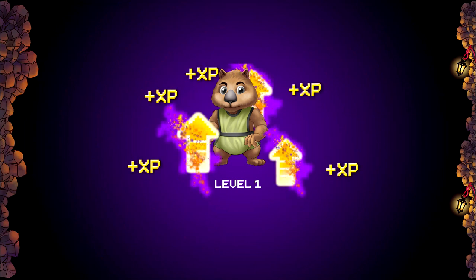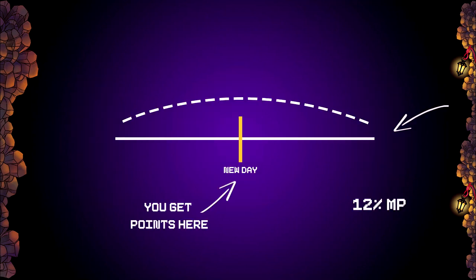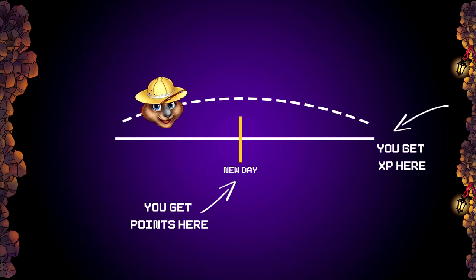Besides items, your Wombat will now have experience graded by levels. With every level, your Wombat utilizes the mining power of your NFT a little bit better. For example, on level 1 you can only harness 10% of your NFT's base mining power; on level 2 it'll go up to 11%, on level 3 to 12%, and so on.